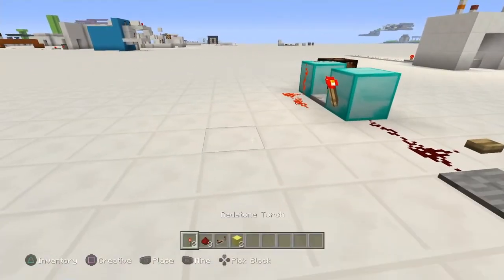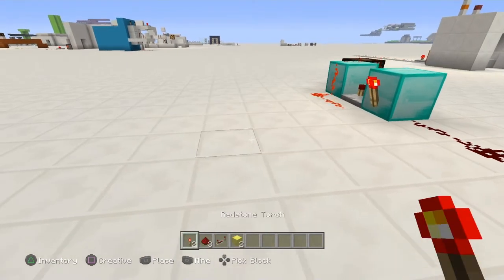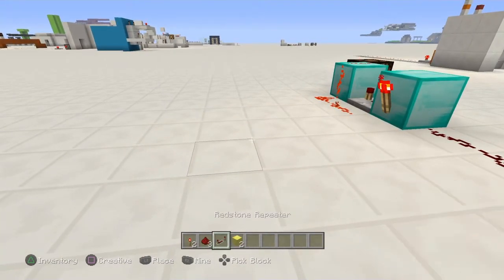I'm going to show you how to make this. It's simple. All you need is two blocks of choice, two torches, three redstone dust, and one repeater.